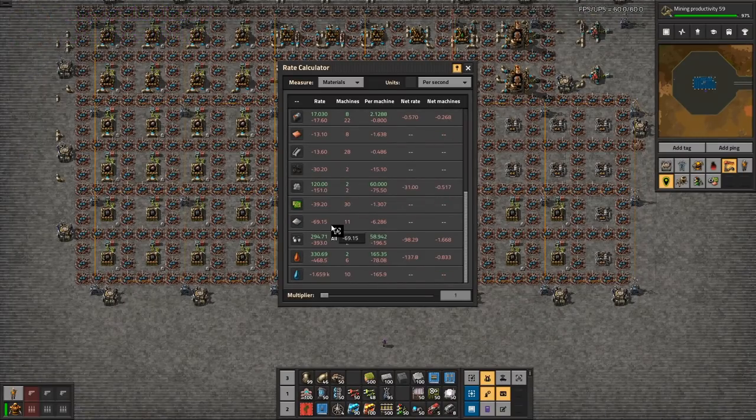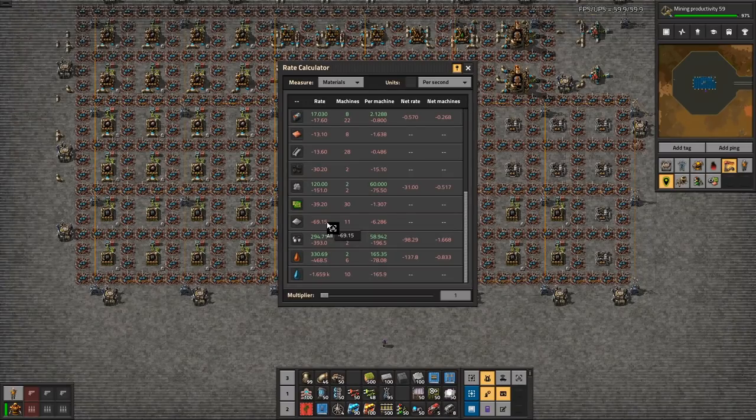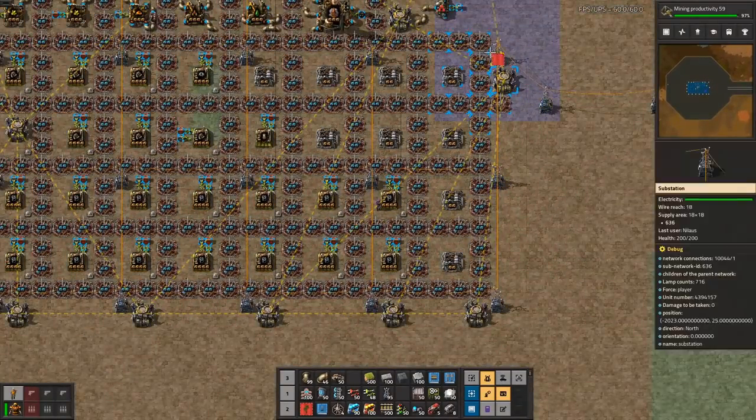It makes no sense that I'm using this much copper and this much iron and not taking iron in — this doesn't make any sense. These are not tracked as what they're doing, so that's why. I'm just trying to figure out — 69, that's more than one belt. It's silly not to take it, so it should be taking iron inbound. Let's do that — I'm going to redesign this as well.